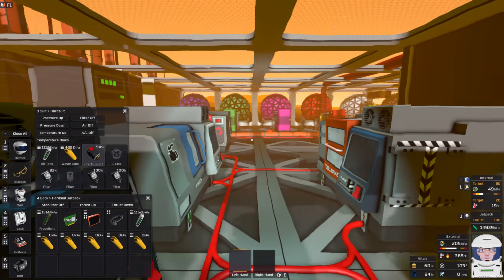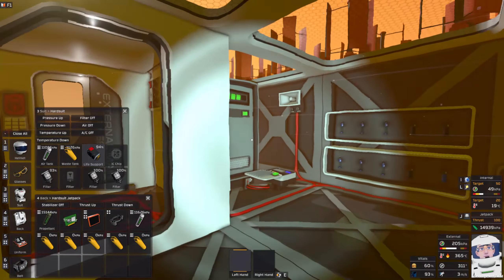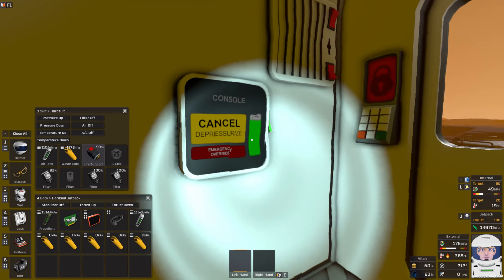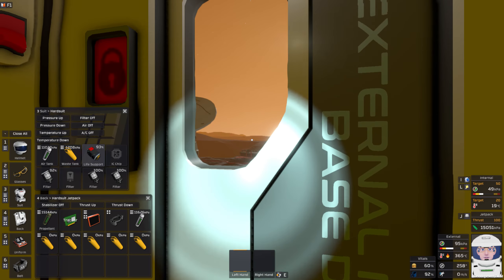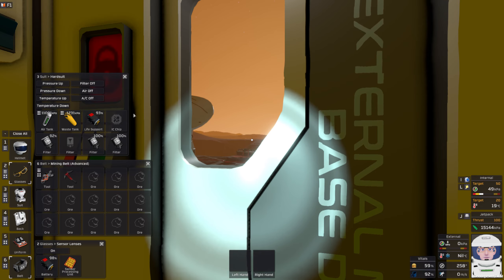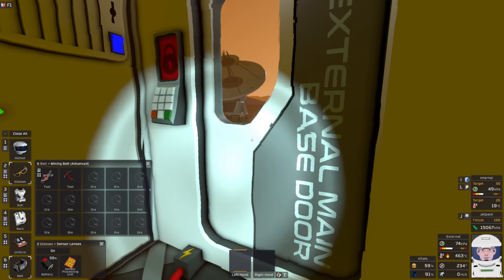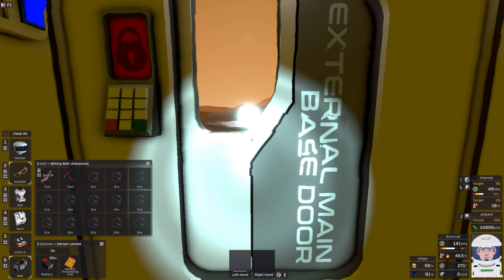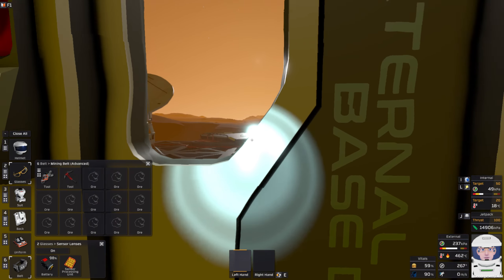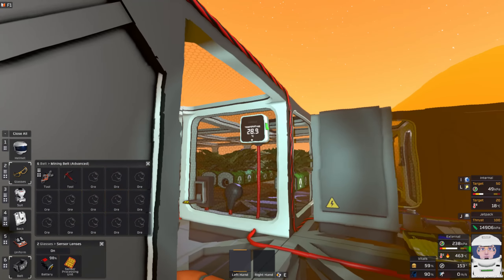I left a machine on - I'll have to do that later. Water supplies topped up, all good. Big journey about to happen - I'll have my sensor lenses open and mining belt open, probably keeping my screen as bare as possible. Greenhouse temperature is beautiful, a bit on the low side and cooling, but it cools very slowly so it's all good.